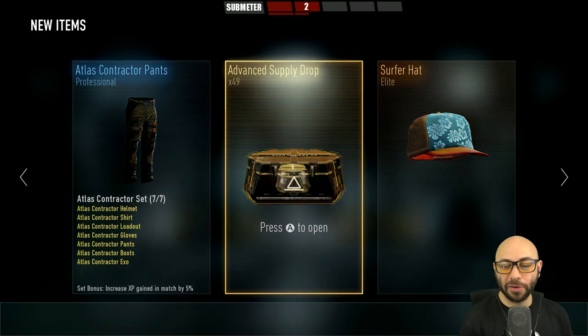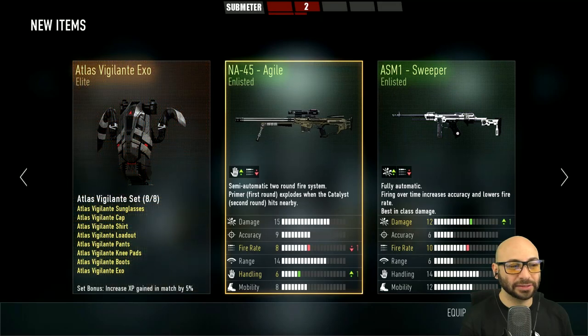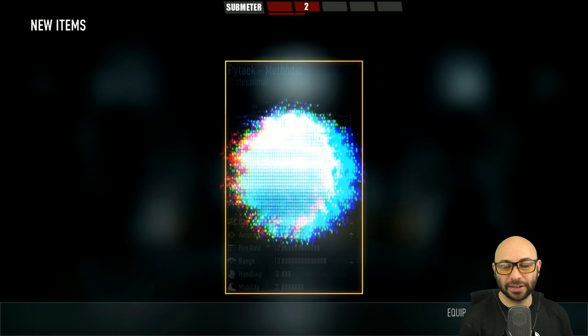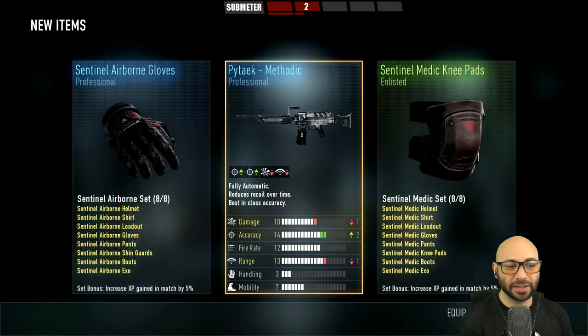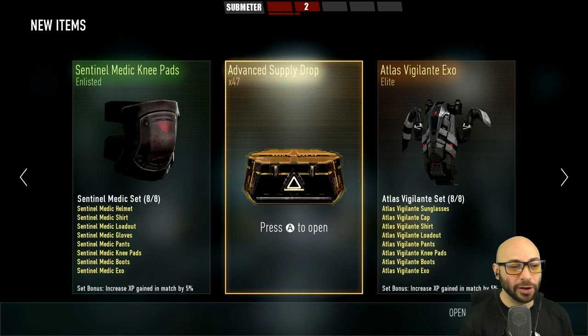Number 49: negative. Number 48: Vigilante. Number 47: the Methodic — I don't think I actually had the Methodic, so I'm kind of happy to have that one. The rest of these, no bueno.